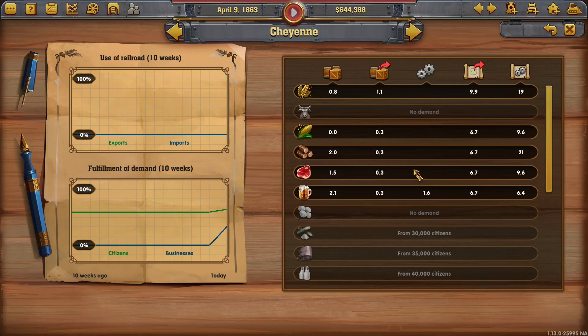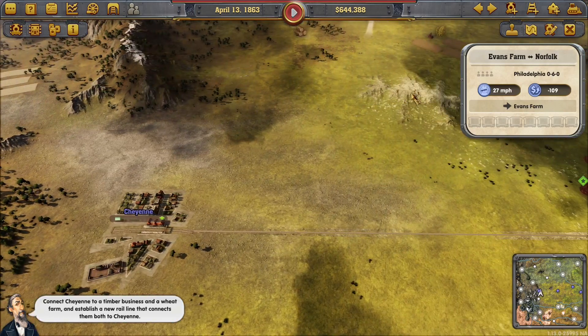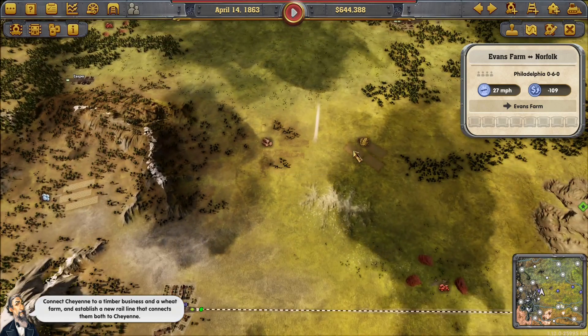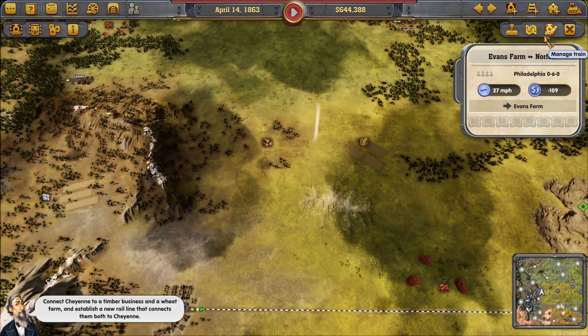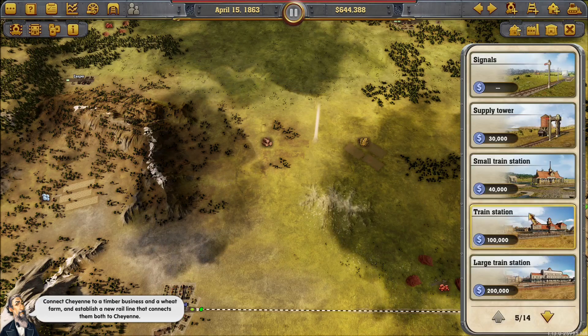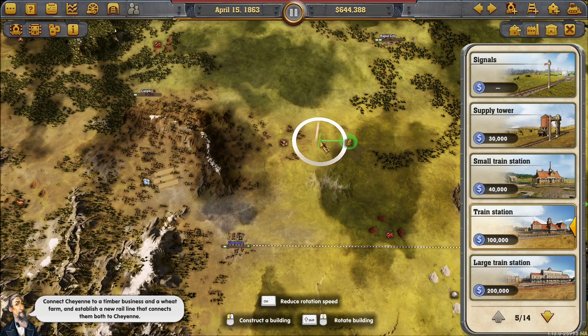Cheyenne is demanding meat, wood, corn, and grain — currently with some in stock but that will get used up. Connect Cheyenne to a timber business and a wheat farm and establish a new rail line connecting them both to Cheyenne. We'll need a station that sits between them and captures both resources — most ideal. So we'll use a large station as a hub and place it to capture both the timber and wheat.